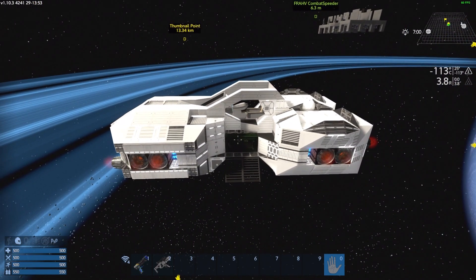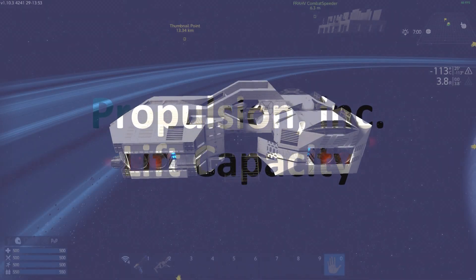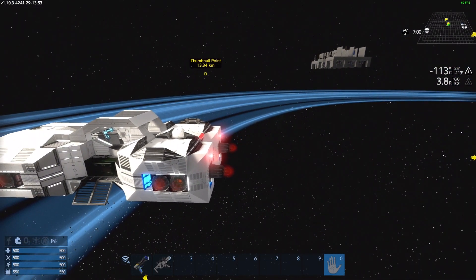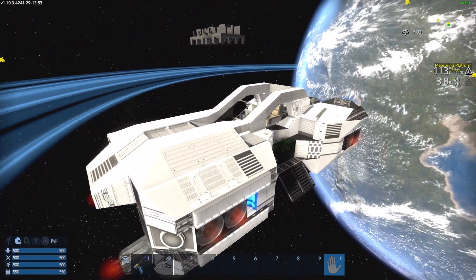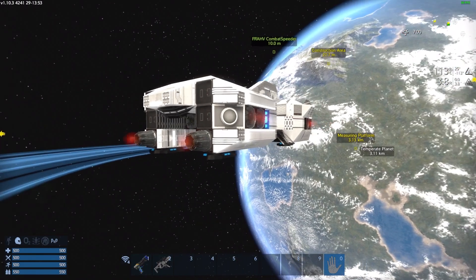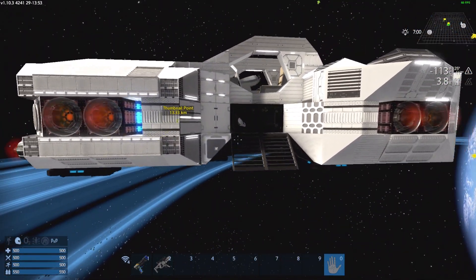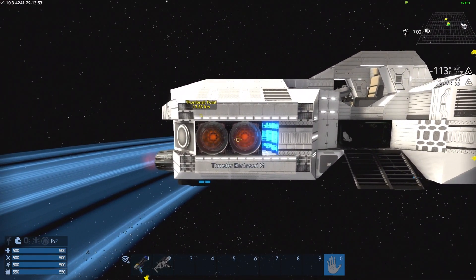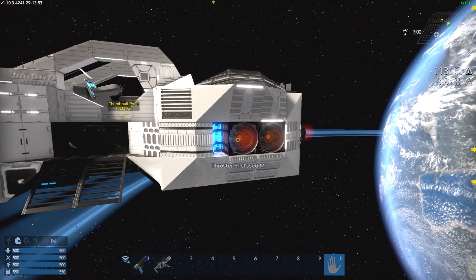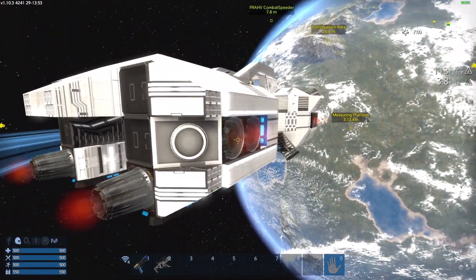The next thing to talk about is its propulsion and lift capacity. Already talked about forward thrust — let's talk about its reverse. Two tier one large thrusters at the front underneath the Gatling guns for reverse. And then for lateral thrust it has two medium tier ones and two smalls pointing in each direction.